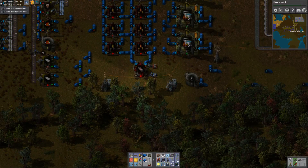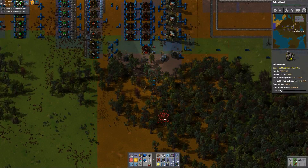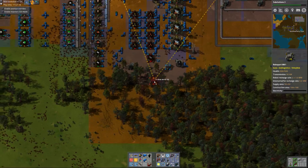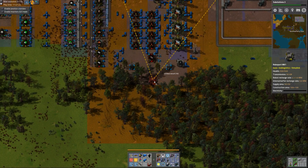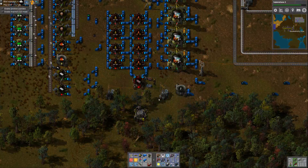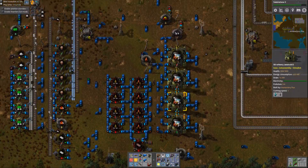I was wondering why that box for the flamethrower fuel hadn't filled up yet — it's because we're not inside the logistics area. Let me just pop one of these down. I guess the substation's powering it, so we're good. All right, let's get back on track here — titanium.